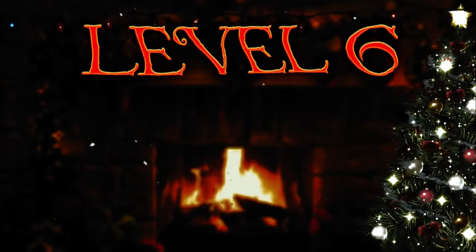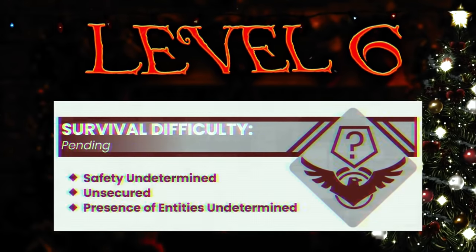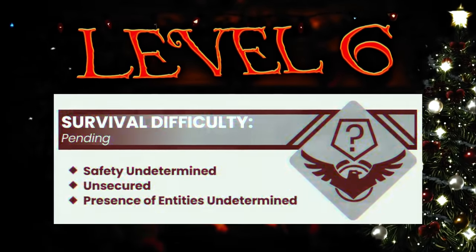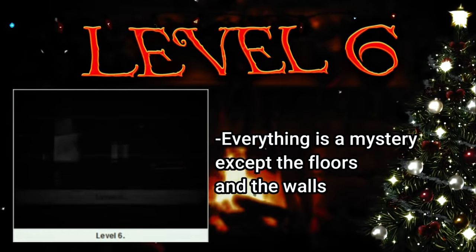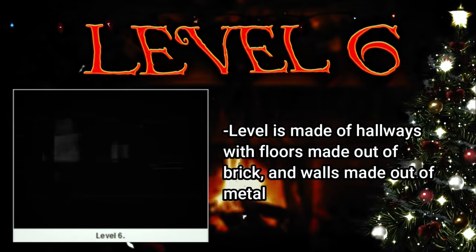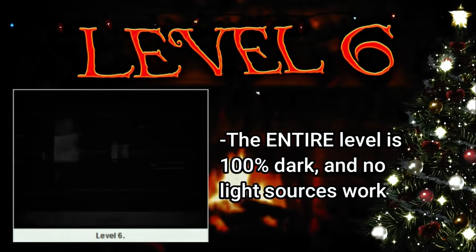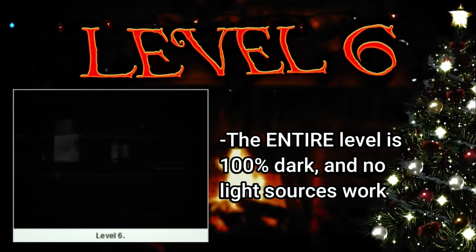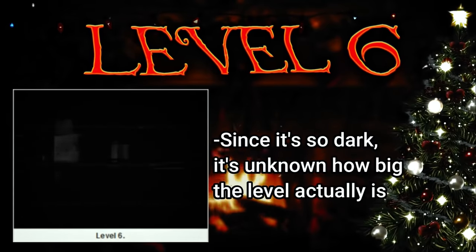Level 6 is classified as class pending, so it's got an unknown safety and the level is completely unsecured. There's also an unknown number of entities, or there might be no entities, because no one knows. Pretty much nothing besides the floors and walls are even known about this level. The level is made up of hallways with floors made out of bricks and walls made out of metal. The entire level is 100% completely and utterly dark, and there's literally no way to make it brighter — flashlights and fire and everything else that can make light doesn't even work here.